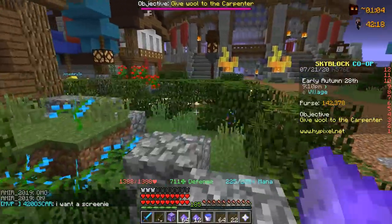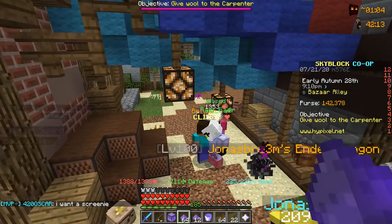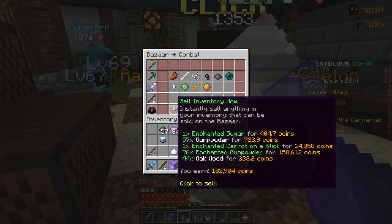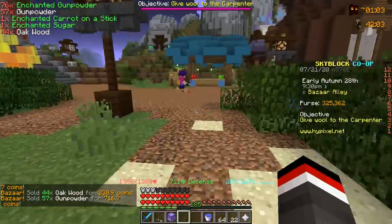It's the next day now and after AFKing overnight we're actually able to obtain a stack and 12 of enchanted gunpowder, and we're going to sell that to the bazaar now. We only have about four minions currently running on the farm, and for about 10 hours that's a pretty good amount to obtain. Just like that we obtained 182,000 coins.